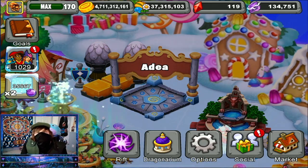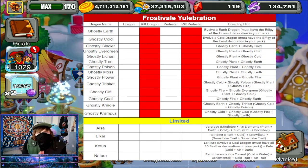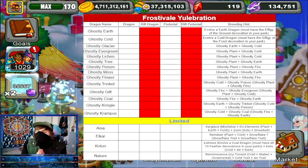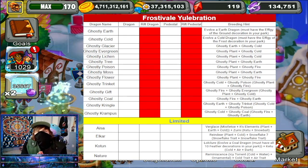Everything that we will be discussing today can be found on this Google Doc right here, which is in the Discord channel. I do keep it updated throughout the whole event every time a limited dragon comes in. Join us on the Discord channel if you haven't done so already — you will be able to find this Google Doc which I post every event that has all the breeding hints for all the dragons.